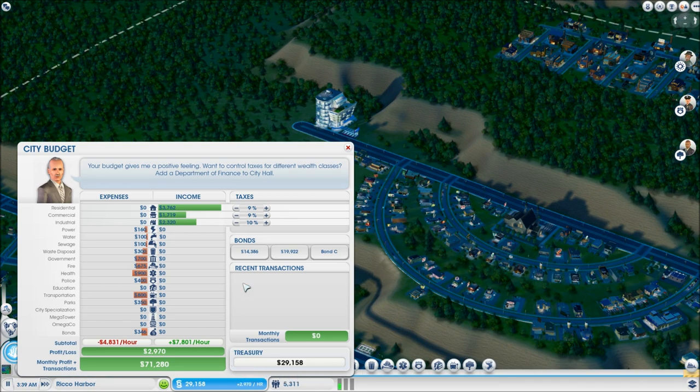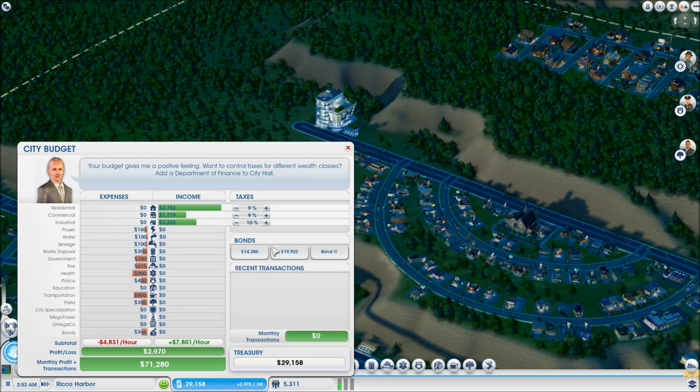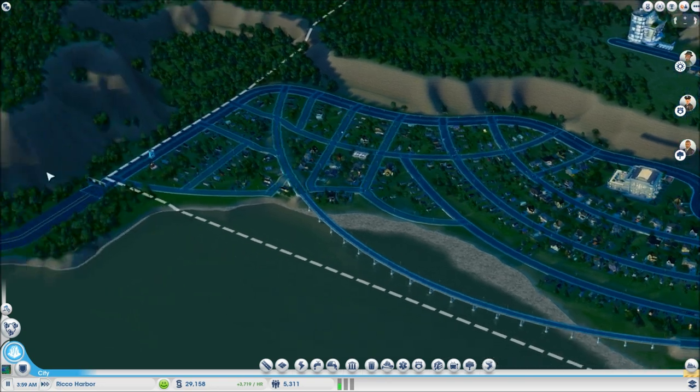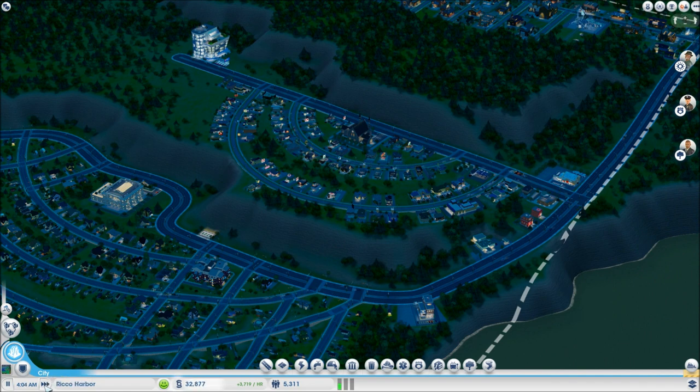I could repay bonds or take out another one, but I like to save the last bond for emergency purposes — just in case I need urgent money for an expansion. We can take out a $50,000 bond now because we're a bigger city and they trust us more. I'm going to raise all tax rates to 10% and fast forward, hoping nothing crazy happens.